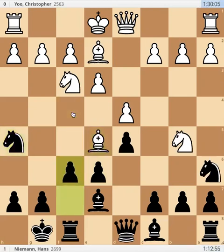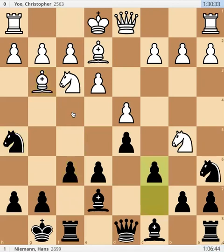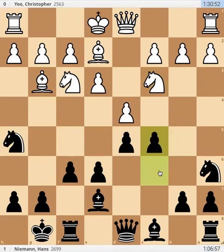Bishop e5, f6. Bishop goes back, c6. Now you can see black's pieces are going forward, and black's pawns are kicking away white's pieces. Knight c3, pawn c5 gaining space.